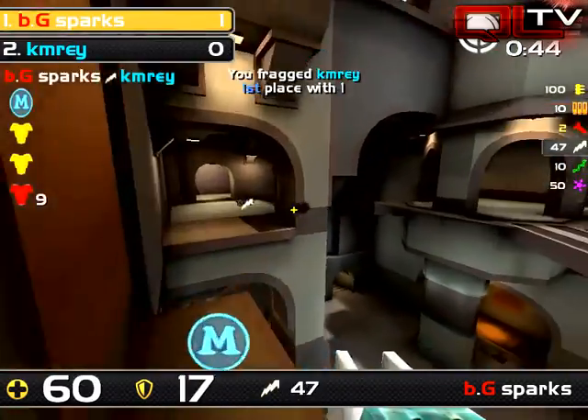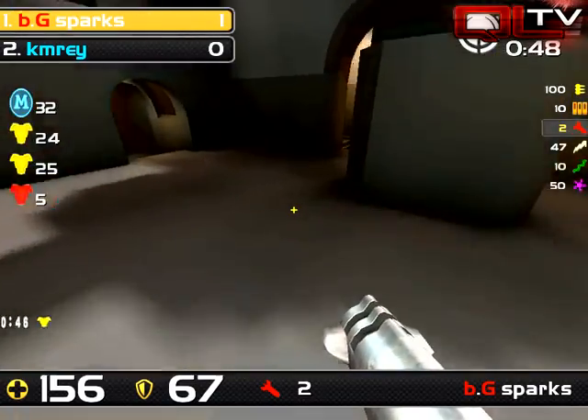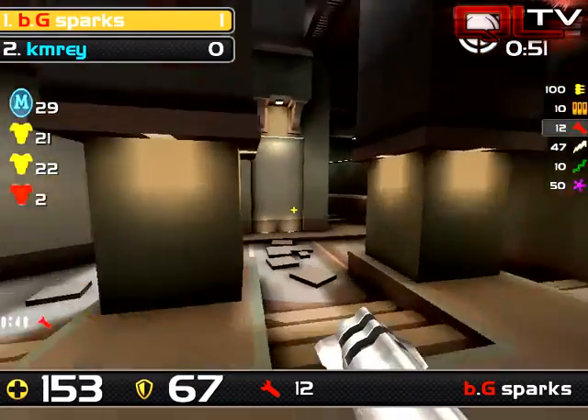Ray doesn't have a rail gun, so that fight is definitely in Sparks' favor. Ray will have to go back to the drawing board.